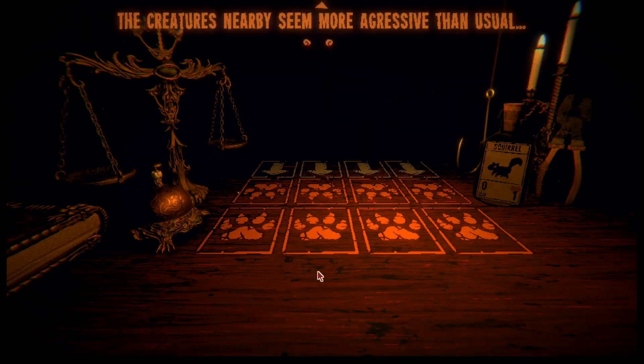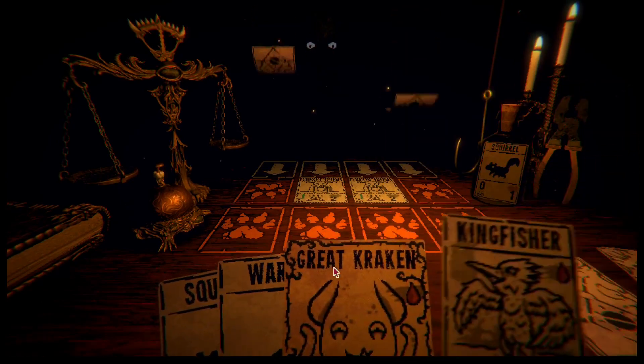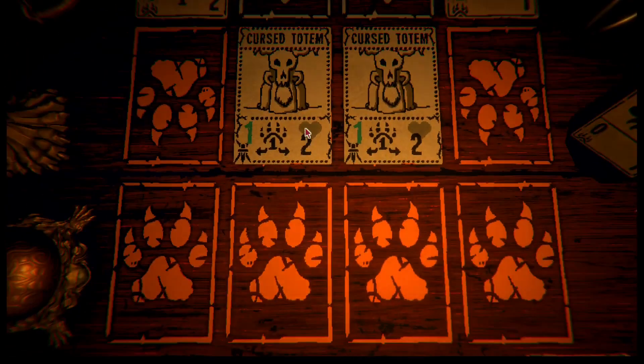Mysterious energy swirled around it. The cushion nearby seems more aggressive than usual. Cursed totem - and they got leadership.